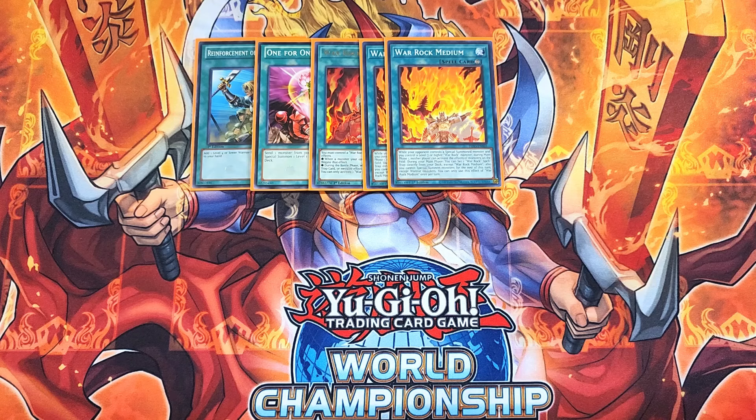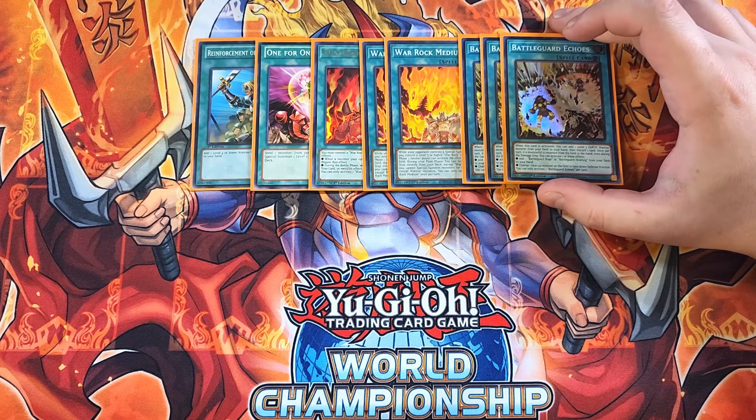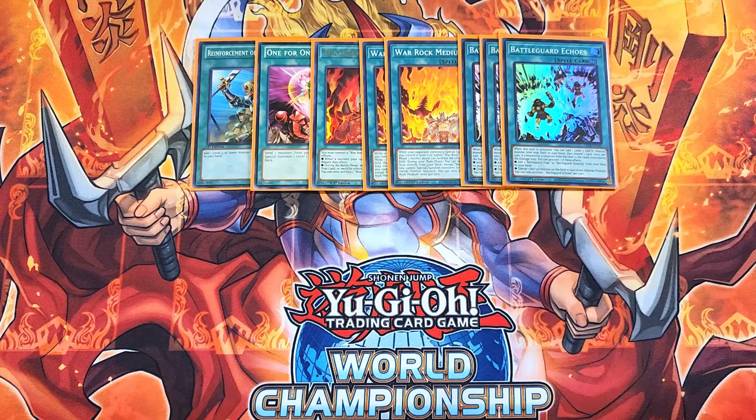We then play three copies of Battleguard Echoes, which is actually the new Battleguard support. When this card is activated, you get to add a level five earth warrior monster from your deck to your hand, then discard a card. Also, once per turn, if a monster is returned from the field to the hand, even during the damage step, you can activate one of these effects — which is super cool because your copy of Pyrite Knight will actually bounce your warriors. You either get to add a copy of Battleguard Rage or Battleguard Howling from your deck to your hand, or change one face-up monster on the field to face-down defense position, which is basically a Book of Moon.